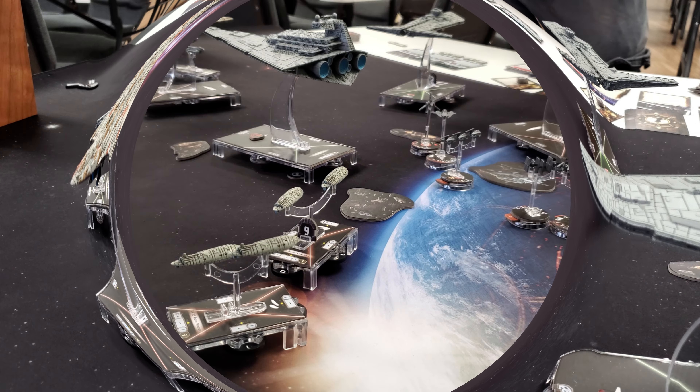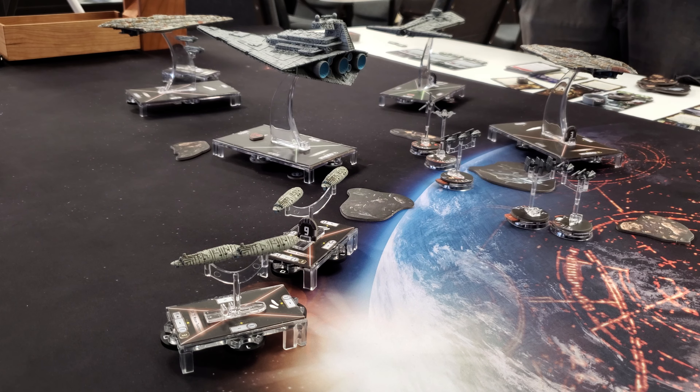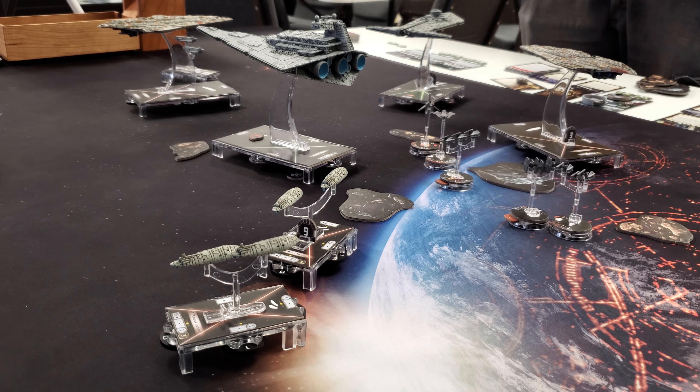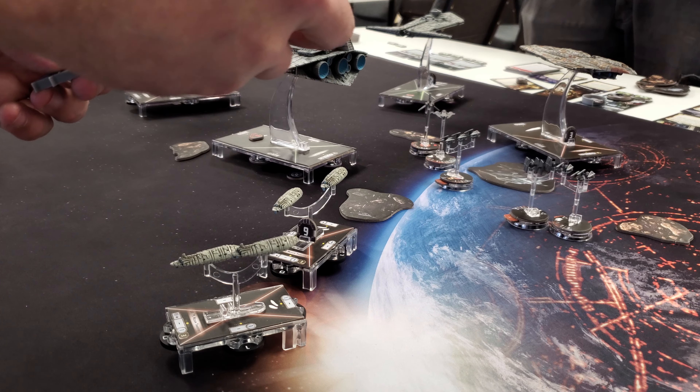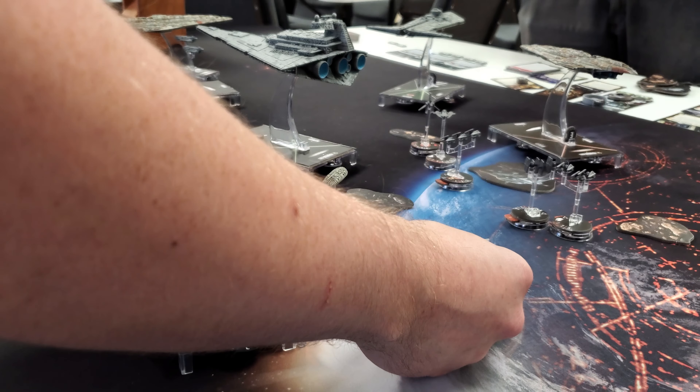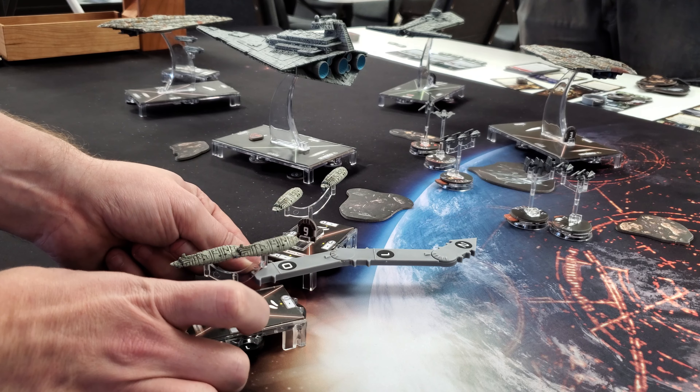Ramus Antilles on the GR-75 — it's an Engineering. Getting the Ramus token, using both to get rid of the damage card I took from that massive explosion. Going speed two, doing something like this.